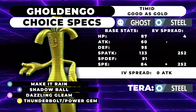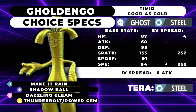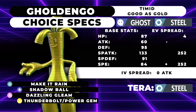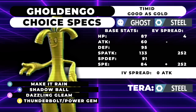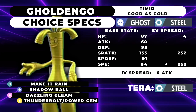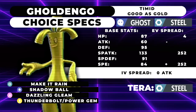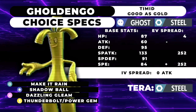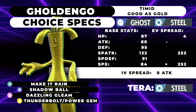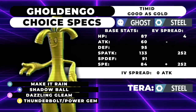This guy's going to be running Choice Specs or Choice Scarf — your decision. The thing is that we're in a metagame where Fluttermane exists, and Fluttermane can obviously annihilate this thing with a Shadow Ball coming off a 135 Special Attack. The issue isn't necessarily the fact that it outspeeds, because a Scarf would be able to deal with that. But it can get even faster with Protosynthesis, and its most popular set increases speed — so it has like a Choice Scarf built on top. It's worth it to run this guy on Tailwind, especially with the Specs set. The Specs set runs Shadow Ball, Make It Rain, Dazzling Gleam, and Thunderbolt.